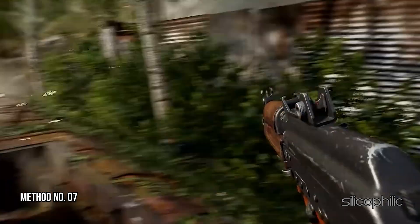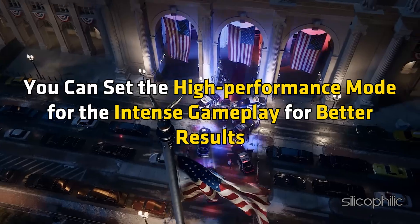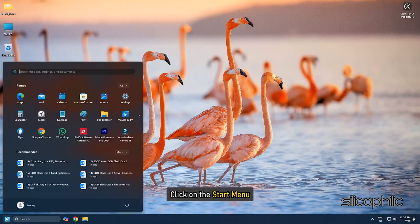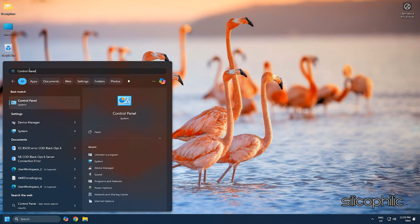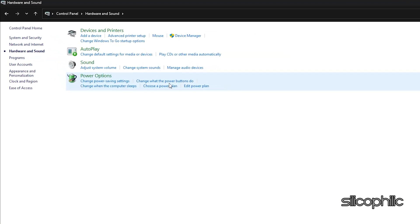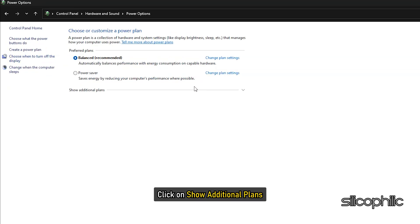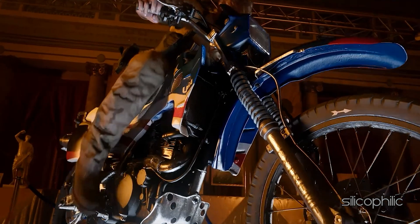Method 7: Set High Performance in Power Options. You can set the High Performance mode for intense gameplay for better results. Click on the Start menu, type Control Panel, and click on it from the search results. Set the View By section to Category. Go to Hardware and Sound and select Power Options. Click on High Performance under Hide Additional Plans — if you cannot find it, click Show Additional Plans. Restart your PC and then launch the game.